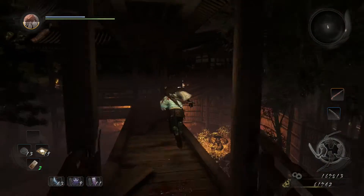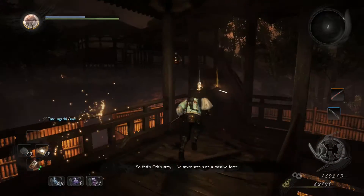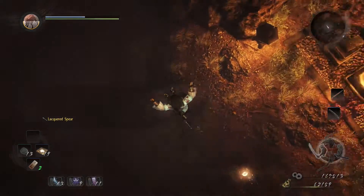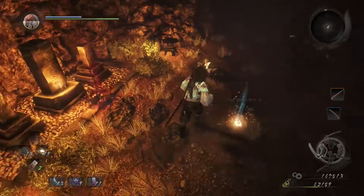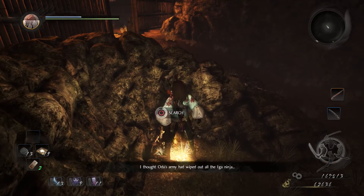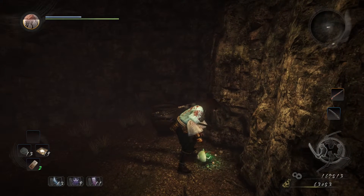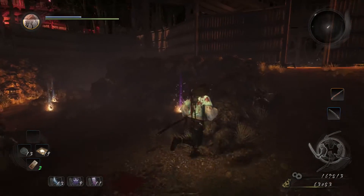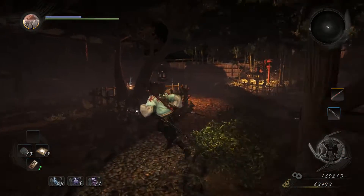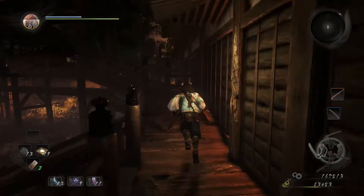We advance the only way we can right now, up this walkway. There are a few ninjas around here, so watch out. Pick up that bow. When we get to this bridge we're actually going to drop off — there's a crystal here, so make sure you destroy it so the enemies get weaker and some die. There are two items on corpses down here, and there's also another kodama. Once done, open this door from this side to get back to the courtyard.